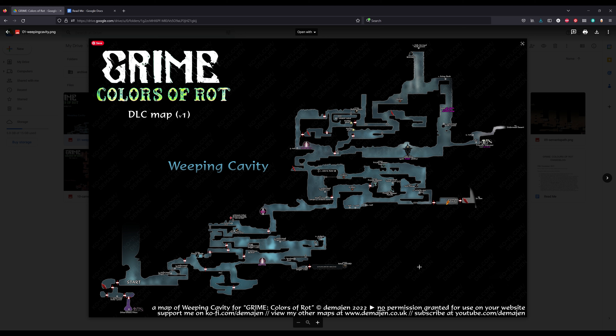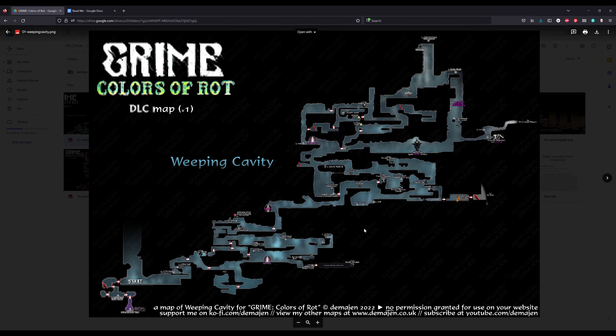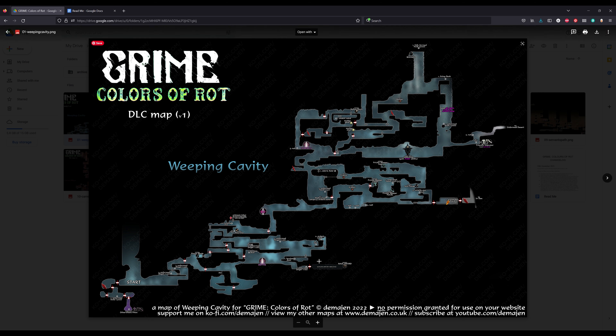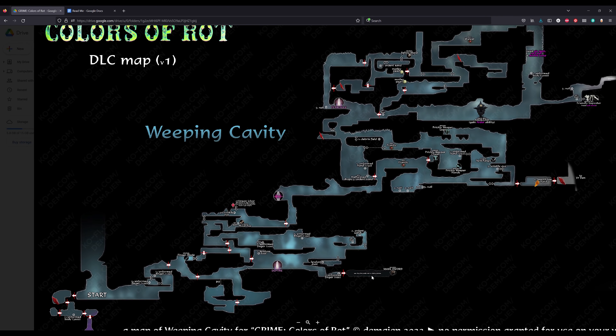The Weeping Cavity has no really significant changes. There's a room with the slow tippy-toe walking that's still there, but it doesn't show up on the map. That's a common theme you'll see as we go through these maps — certain rooms have been removed from the in-game map. I've added them back in from my original maps because they're in the same places and I've still got the original graphics. The slow walking room is still there, and you can now get the Maulsword at the end of it.